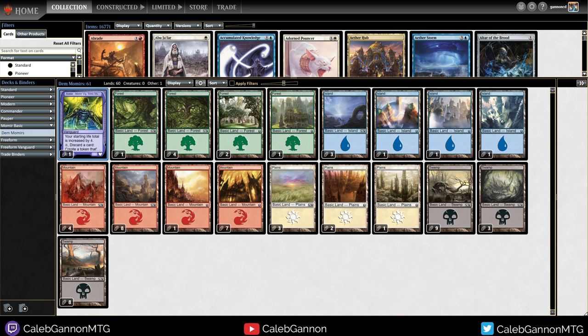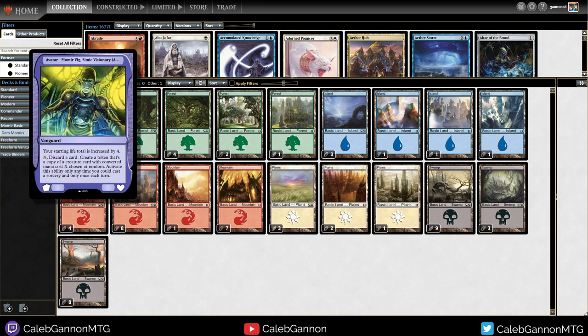Hello and welcome! Today we are jumping back into some more Momir Basic. For those who have not seen it before, Momir Basic is a format where this is your deck — it's all basic lands — and you get the Avatar Momir Vig, which essentially says every turn you discard a card and pay X, and you make a random creature with converted mana cost equal to X from all of Magic. There's a lot of different creatures you can get, and it's really fun because there's so many cool creatures in Magic. You can discover a lot of old things you've never seen before, and there's a lot of variants — it's fun to play, and hopefully you enjoy watching it.